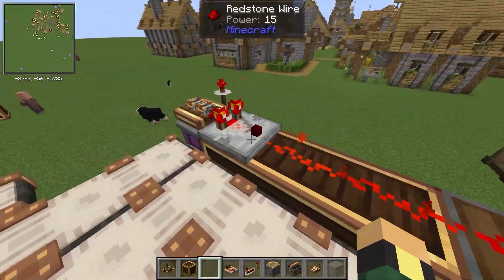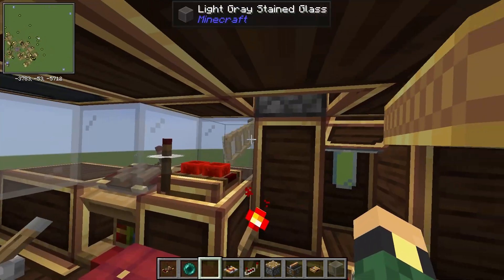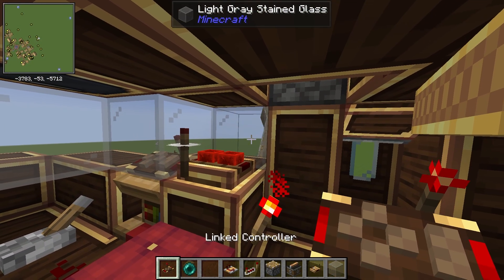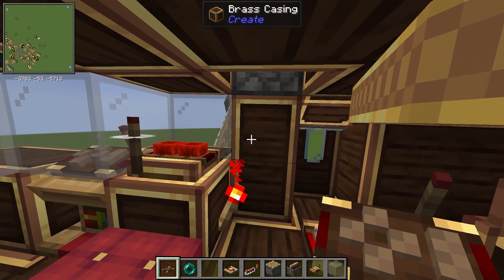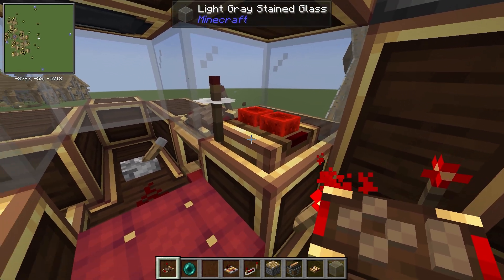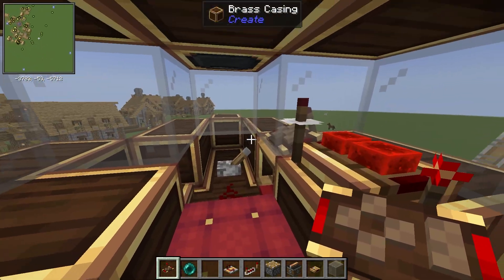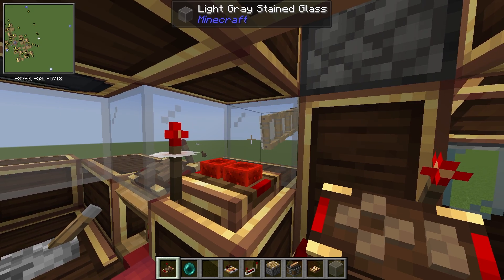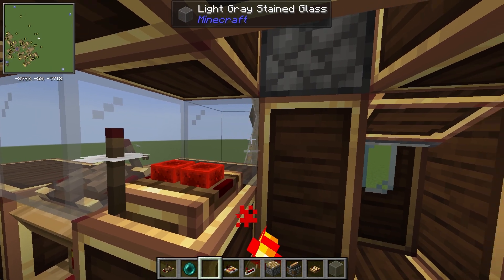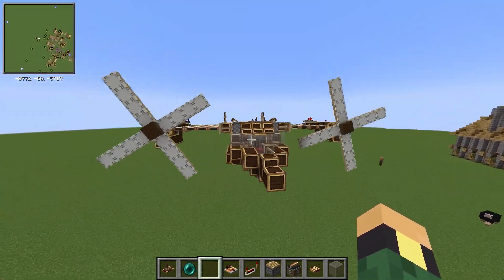Instead of just having a clutch here and a singular one of these, there's actually a two-step process this thing goes through. The default control is whenever you hit the space bar, the fans turn on — that's very easy, very simple. The space bar is actually set to this block right here, which has a redstone torch in order to invert the signal. So whenever you hit the space bar, instead of activating a clutch, it's actually shutting off the resistor to allow it to spin at full speed. And it gets this nice little feeling to make the aircraft more alive.